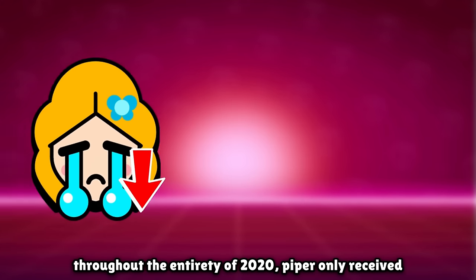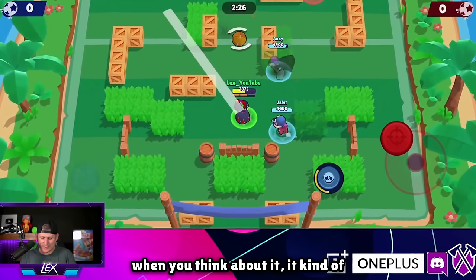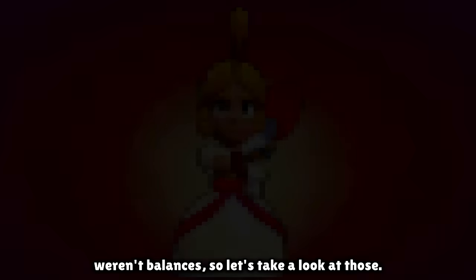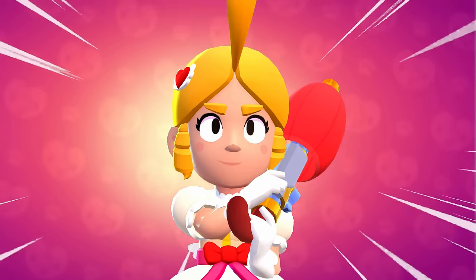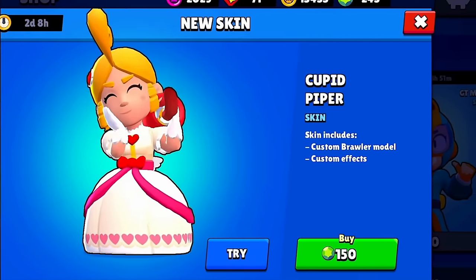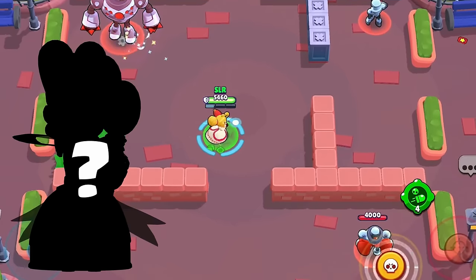Throughout the entirety of 2020, Piper only received two balances — an extremely stark decrease compared to her previous history. When you think about it, it kind of makes sense because she was actually a pretty balanced brawler. She did receive quite a few other non-balance changes though. First up, on Valentine's Day 2020, we got Cupid Piper. For 149 gems you get a custom brawler model and animations — it is worth every single penny. It's one of my favorite skins in all of Brawl Stars, though interestingly it isn't even my favorite Piper skin.